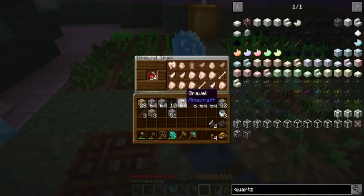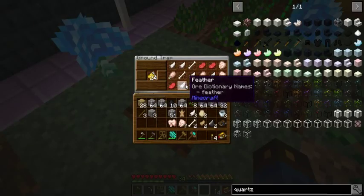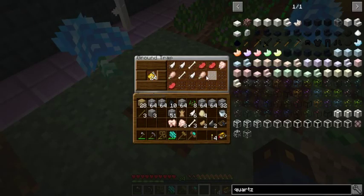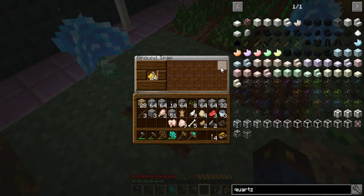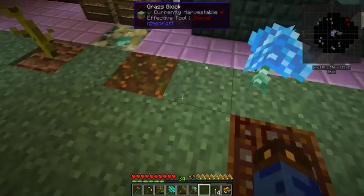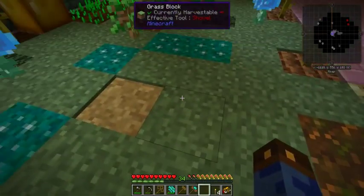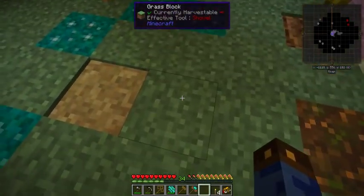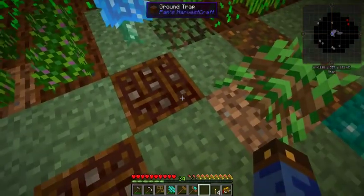I'm using Pam's ground traps. Those have been great — I love them. This is actually the first time I've wound up using them in a game. I'm using both grain and fruit baits right now. Setting them up was entertaining because they need to have a dirt block below them, and if you've played this mod pack you'll know there's ocean directly below these blocks, so I got to do some fun diving.